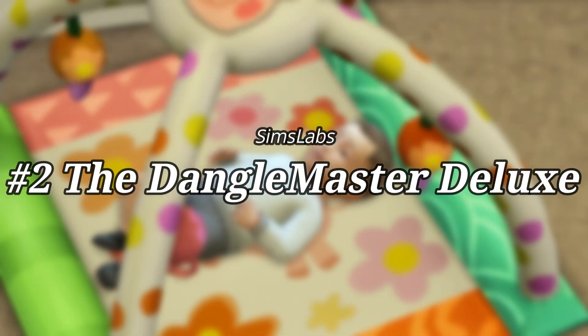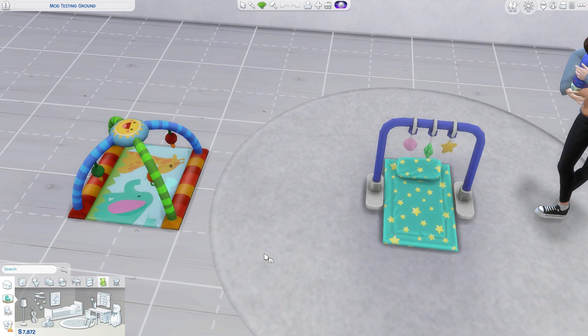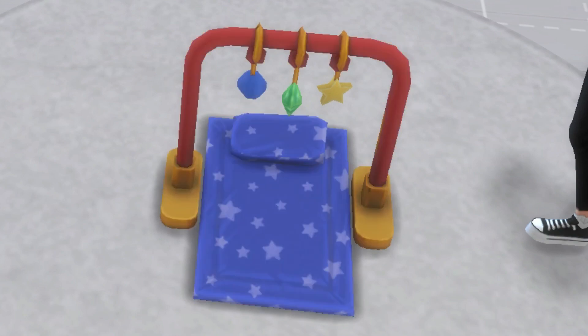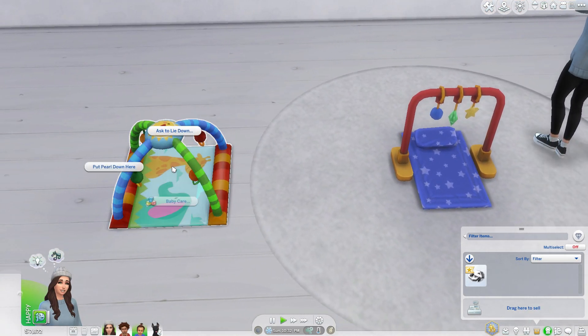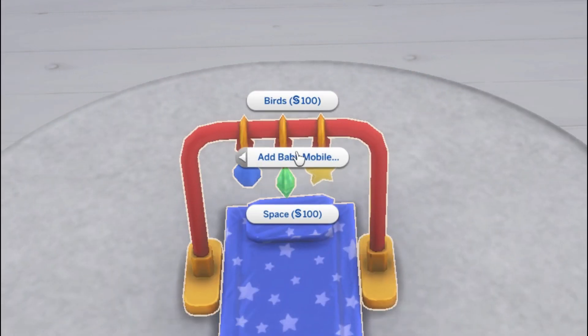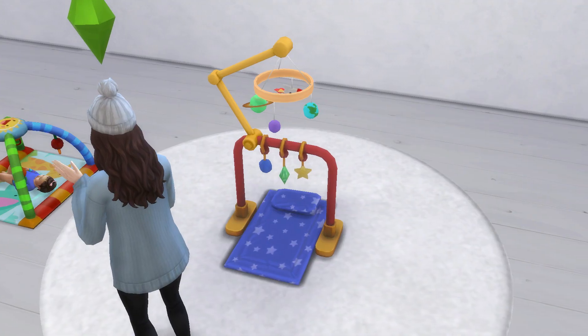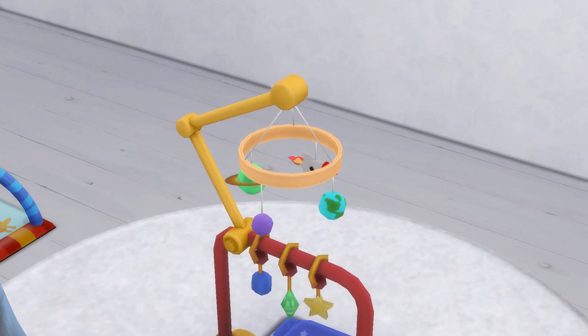Number two: the Dangle Master Deluxe by Sims Labs. We only have one type of play mat in The Sims 4, but now you can have two types with a variety of swatches — pink, orange, green, purple, and a colorful one. You can also do something with this play mat that you cannot do with the default one: click on it, select upgrade, and add a baby mobile. You can choose either birds or space — let's add a space mobile. Now she has upgraded the play mat to have a baby mobile, just like you can do with the cribs.